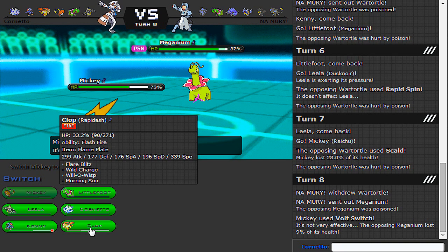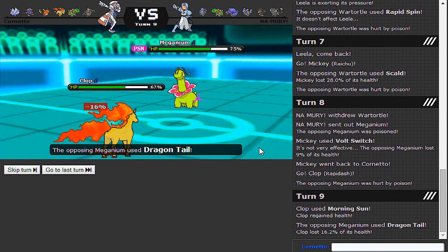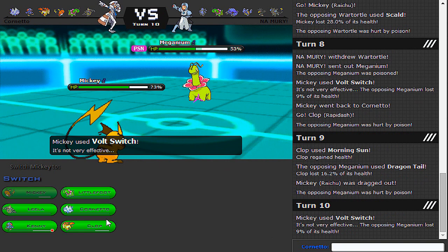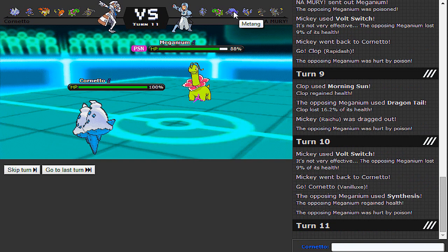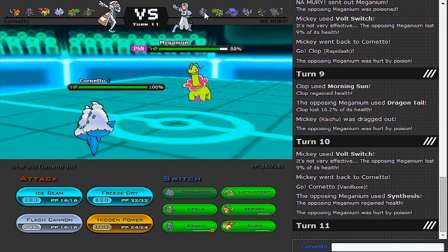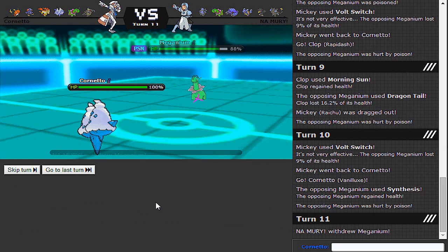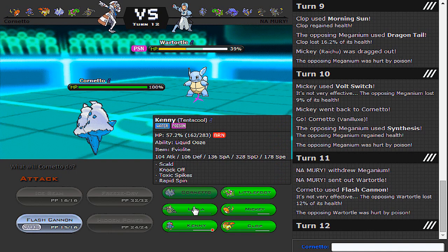Now would be a good opportunity to Morning Sun. If he stays in, he's a brave, brave man. Well, it turns out he is indeed a brave, brave man. Let's go ahead and Volt Switch out into something or other — Vanillux, in case he has EQ. His best switch might be Regice now that I think about it. Let me try a Flash Cannon.